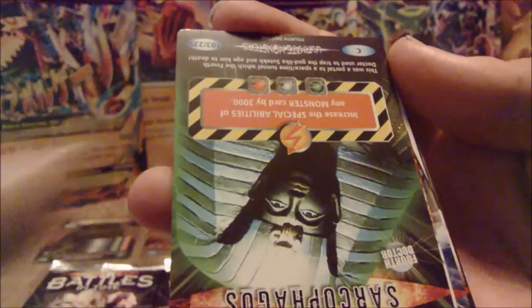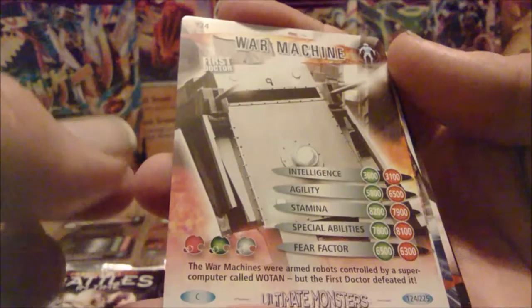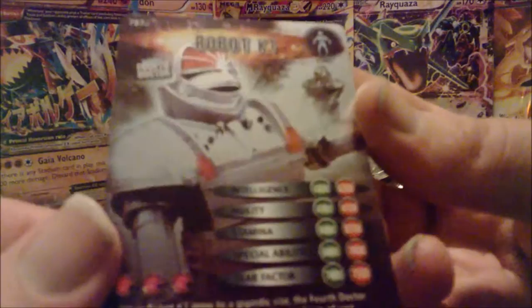Battles in Time pack number three. This time I'm going to open them this way around, because apparently the Ultra Rare is going to be the last card and it's going to be turned around. D84 - love D84. Ragnos Empress - the Empress of the Ragnos. Dalek Gas Attack. Axon. Axonite. A sarcophagus. The War Machines - that's from the First Doctor episode, kind of ironic. Axon Monster Group. Cyberbomb. Sontaran Translator Unit. And Robot K1 from Robot - the very first Fourth Doctor episode. And that one's the rare.